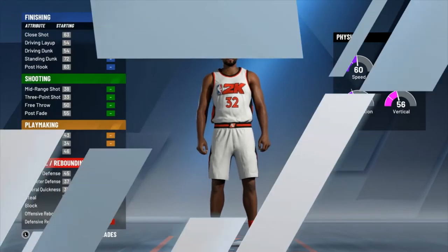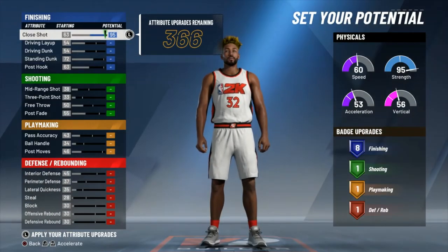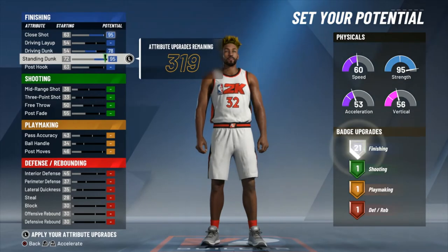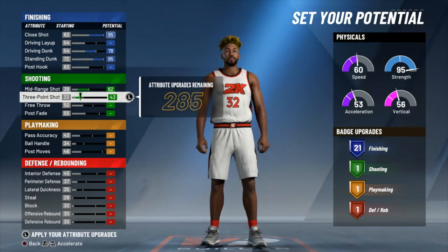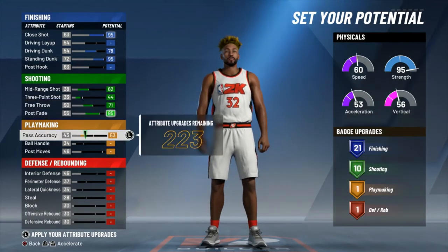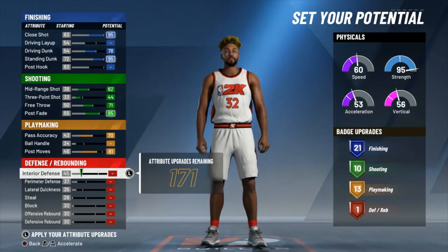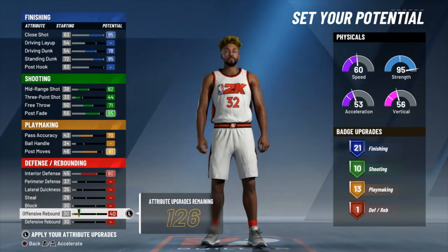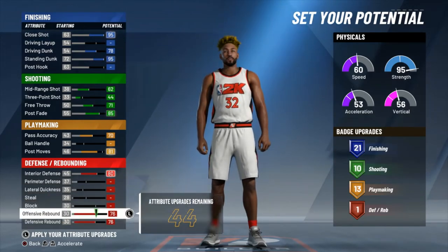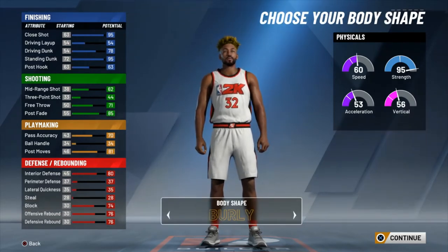Or balanced — I'm going to go with balanced here. Either is a pretty solid choice. Getting into the attributes: close shot maxed out, driving dunk maxed out, standing dunk maxed out, mid-range max. Three-point you take up to a 44. Max out both the free throw and the post fade. Max out the pass accuracy, take post moves up to an 81 to get that 13th playmaking badge. Max out your interior defense, both rebounding categories maxed, and take your block to a 74. Doing all this gives you 21, 10, 13, and 11 badges respectively in those categories.